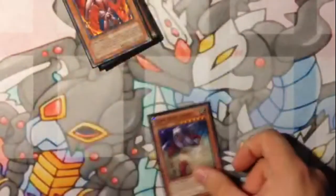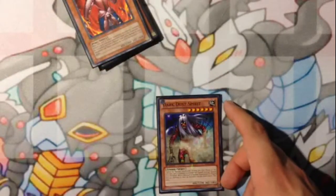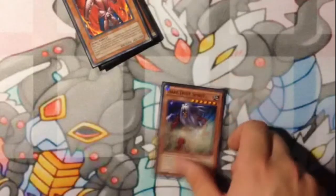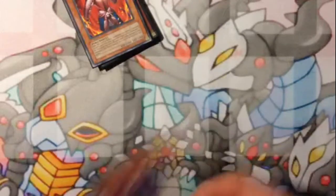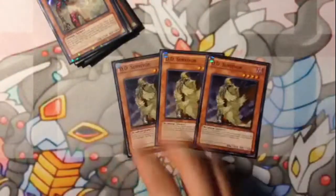One Dark Dust Spirit — this blows up all face-up monsters besides itself, and then at the end of the turn that this card was tributed, you can return it back to your hand, so you can just keep doing it over and over again if you get a loop going.